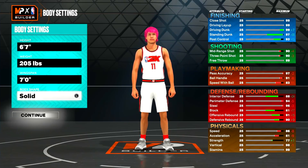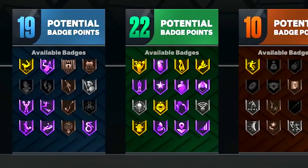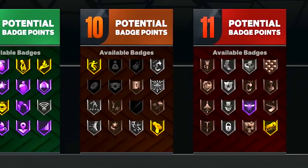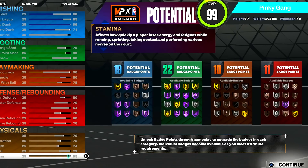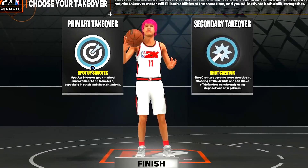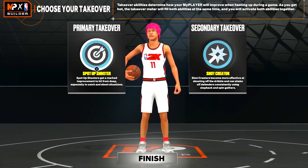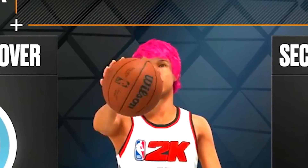Body shape doesn't matter — make your dude fat, make your dude skinny, I do not care. Now all you got to do is copy down every single one of my stats. The badge count we get is 19, 22, 10, and 11. Remember, this is meant to be an offensive build. If the defense isn't for your liking, this is not the build for you. For the takeovers, I chose sharp and shot creator because I kind of wanted to hide the fact that I got a 99 driving dunk and just have people play up, then they get absolutely brain-blasted by a contact dunk.